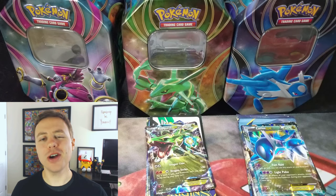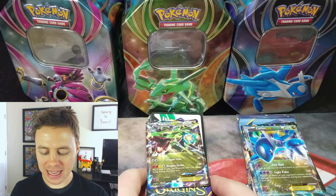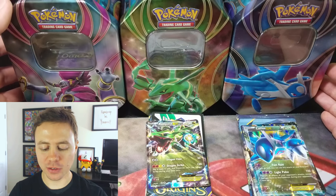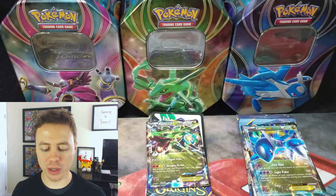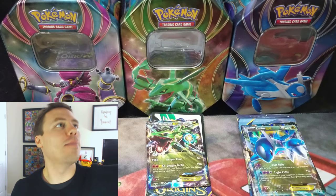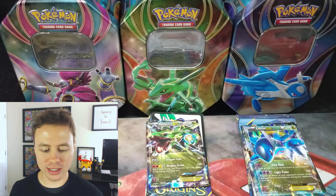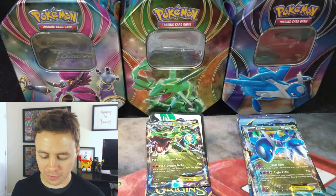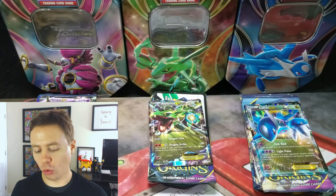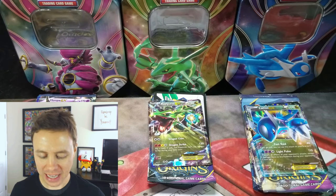What's happening guys? Pokemon Unwrapped here and welcome back. Today we're going to be opening up something that I haven't opened in a long time. Now I know these look very familiar, like I've opened them with the Best of 2016 tins set, but these aren't from that set. These are the original ones — these are Fall of 2015, the Hoopa, Rayquaza, and Latios EX tins.